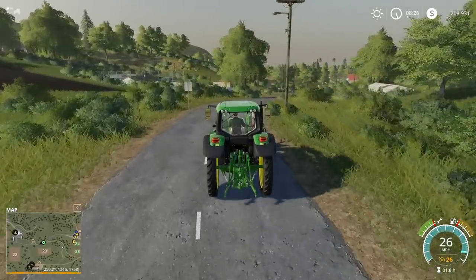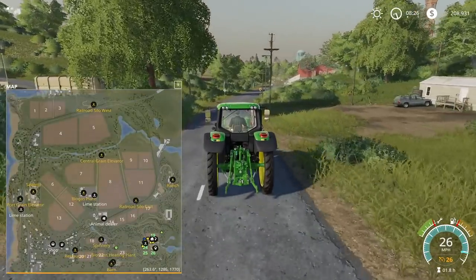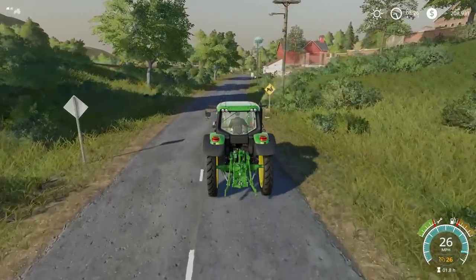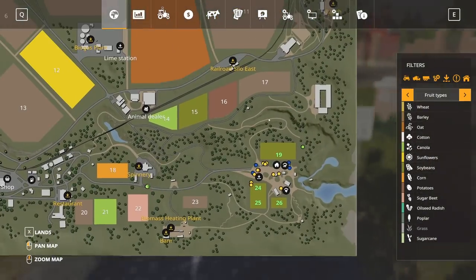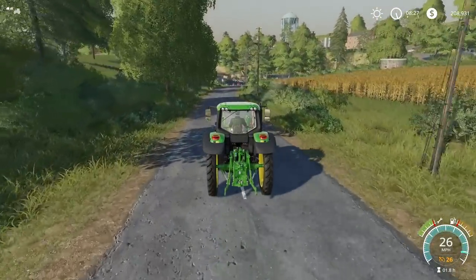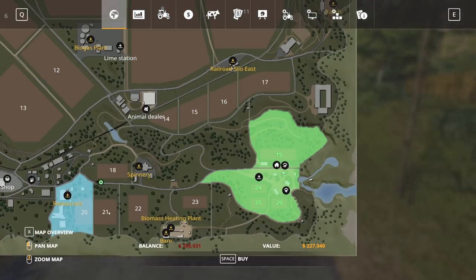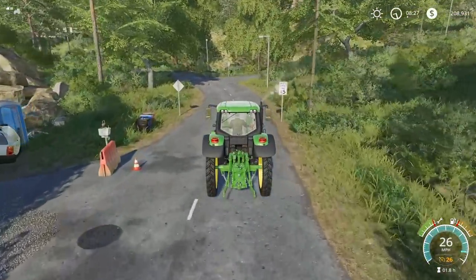We're going to cut the trees down and try to move them over to field 25 or somewhere in that vicinity. If we move them too far down here, we won't actually be able to cut them up because it'll say we're on somebody else's property. We also have $208,000, so we could actually buy field 21 and get that planted.